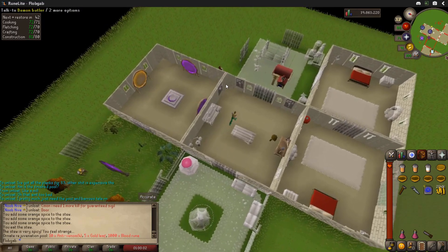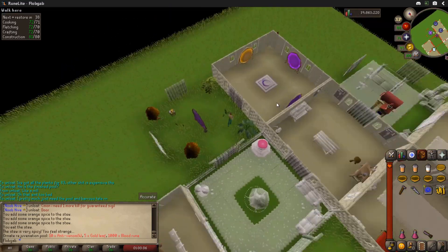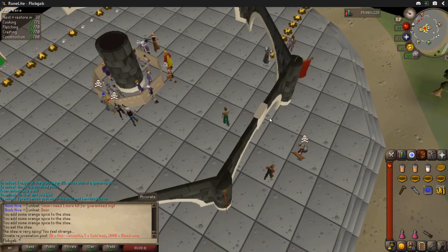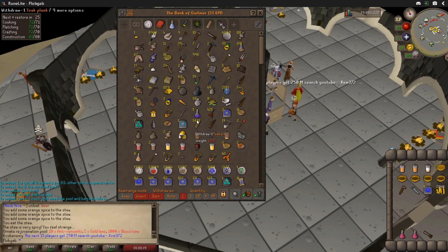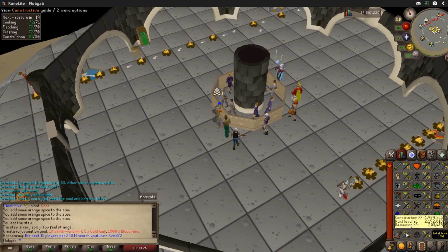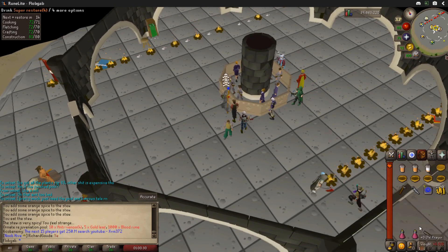Let's go back to the Grand Exchange and see how many more planks I have stored — I'm pretty curious and I want to know how long it would take me. About 5,600 planks — I think I needed 15,000 to start, so I'd be about a third done. I think I will go and do that sometime. I'll probably knock out at least another level tonight. I'm going to go do some more slayer — I'll do that hellhounds task.